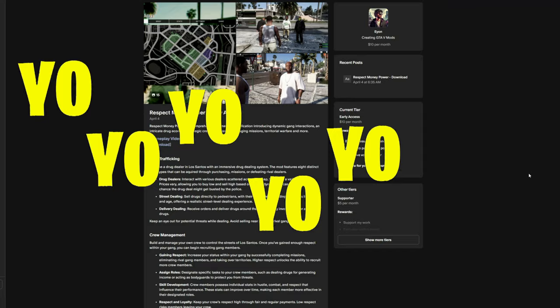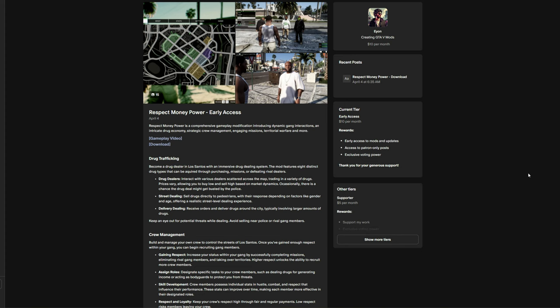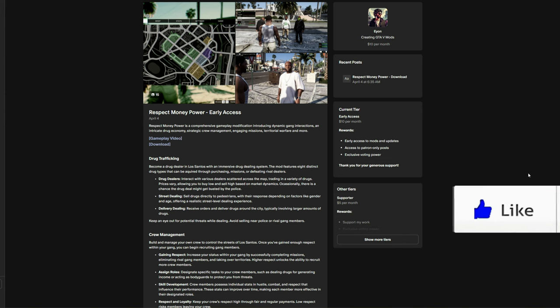Yo yo yo, it's Games and Graphics, we are back in the building with another GTA 5 mod tutorial. Today we're going to be installing Respect Money Power. This one right here is created by Eon — shout out to the creator. This is a paid script, so you will need to join Eon's Patreon in order to get access to the download.